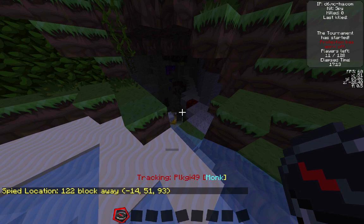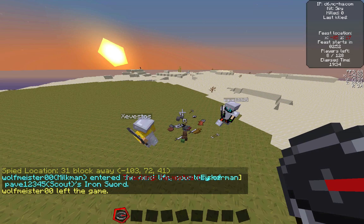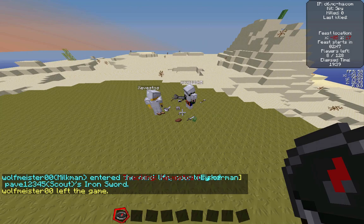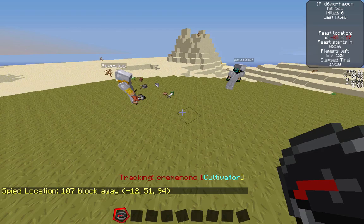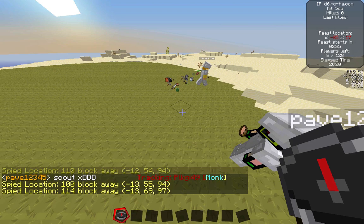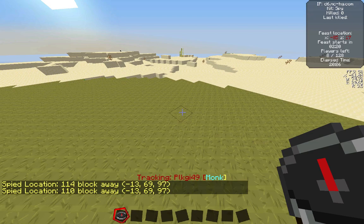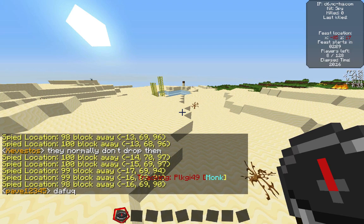We're back with Zivestos and Pave fighting a guy in full iron at the feast — they just killed him, a Milkman who probably wasn't even close. They're at the feast that was announced not too long ago, starting in two minutes and forty seconds. The next closest person is a Cultivator 100 blocks away at level 54, and there's a Monk in the same direction — almost certainly a Monk-Cultivator team heading toward the feast quickly.